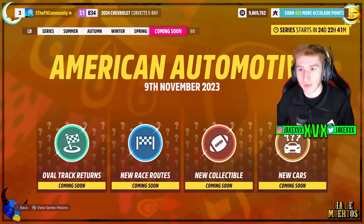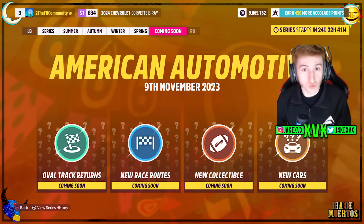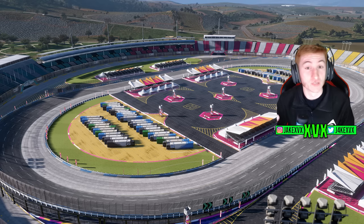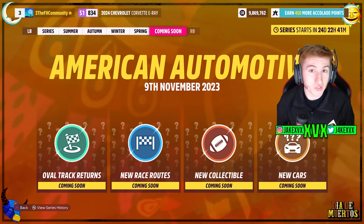So, what do we know so far? We have the splash screen that is American Automotive, which starts on the 9th of November. We have the oval track returning straight off the bat — that's the oval track that was featured in the high performance update a few months ago. That is returning for this update, along with new race routes.